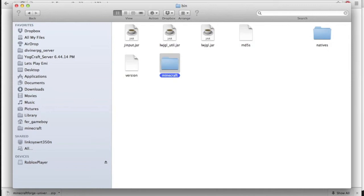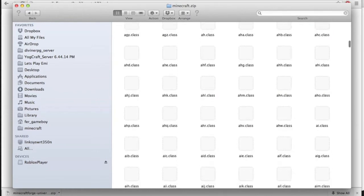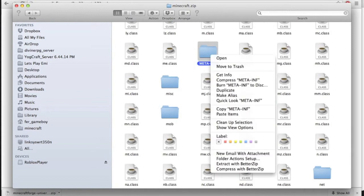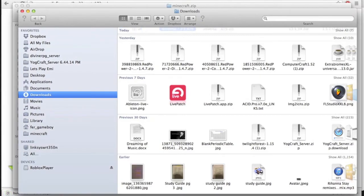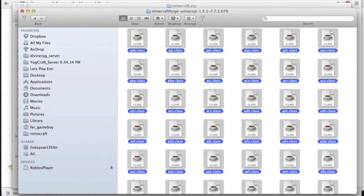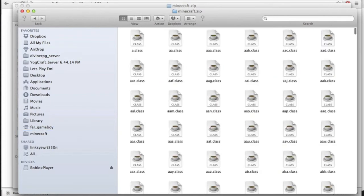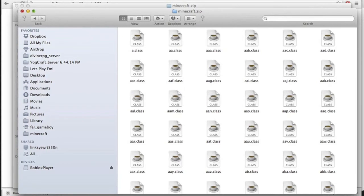Let's add it and open it. Go down to where it says meta-inf and open Minecraft Forge. Open this, Command C, open, paste, apply to all, replace. Now close it and run Minecraft.